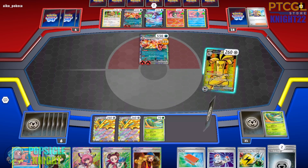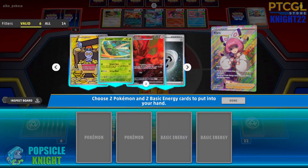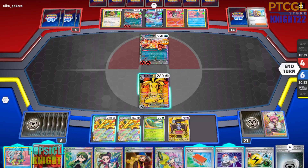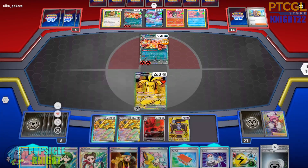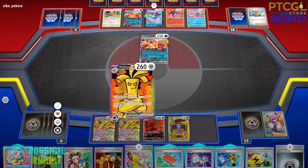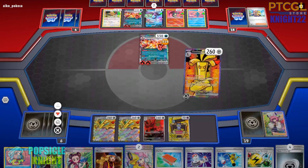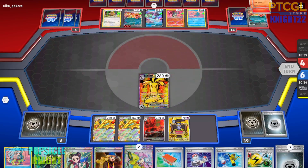We pivot into Goldango EX, attach an energy, and use our Coin Bonus abilities — drawing two while in the active and one for each Goldango on the bench. We use Clara to recover a Gimmick Ghoul, one Scizor, and two basic energy cards from our discard pile. Then we use Make It Rain, discarding just one energy card to knock out the Charizard EX. That gets us two prizes.